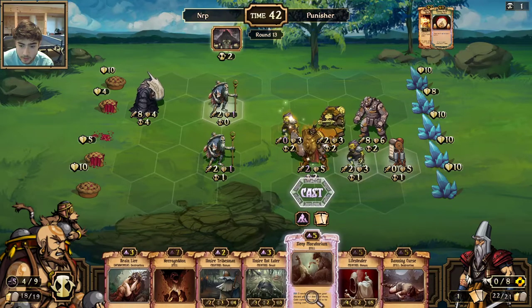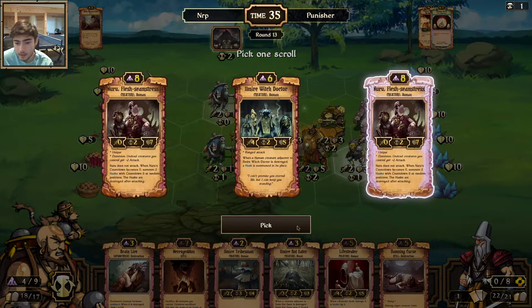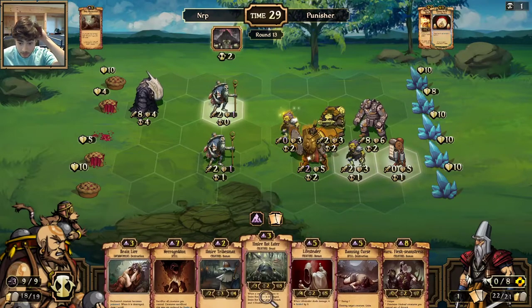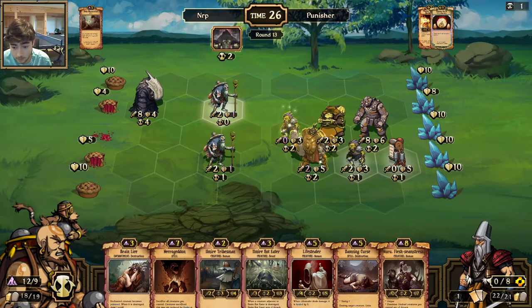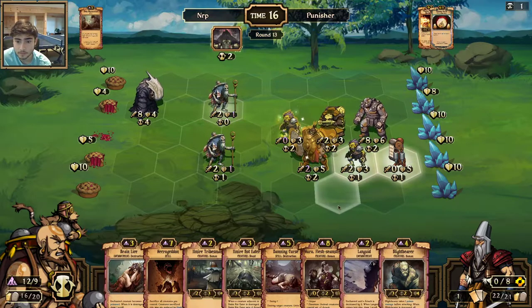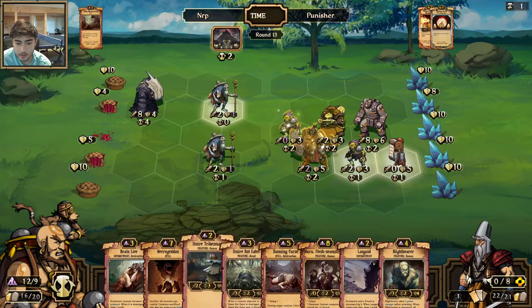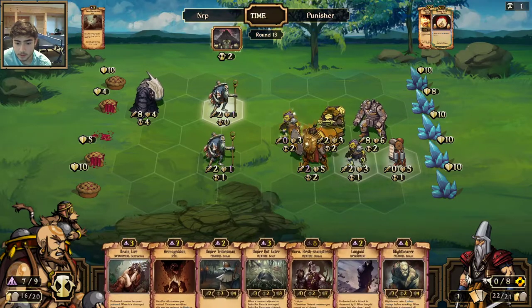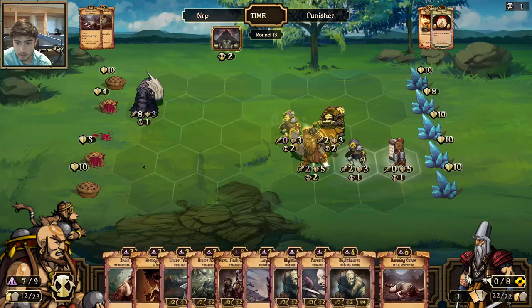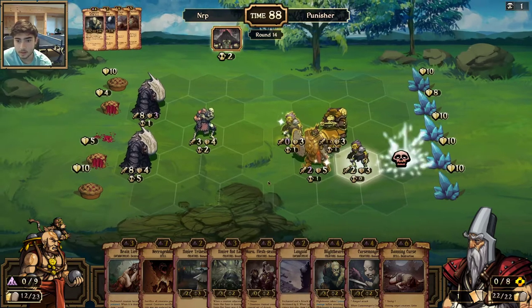I think I'm going to play Sleep Moratorium and see if I can get an Unbind or something. No Unbind, but at least I got a Nuru so I can have a lot of resources. Let's go for cards. I'll get rid of the Lifestealer. Why aren't I getting what I need to draw? I think I have to Damn Curse — this is about to attack and he's about to get a bunch of cards. Screw it, let's Damn Curse. And then let's play this.